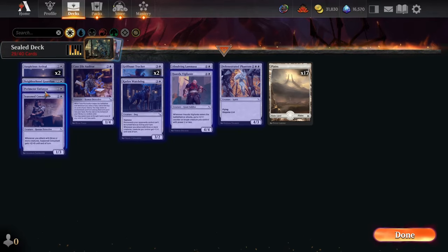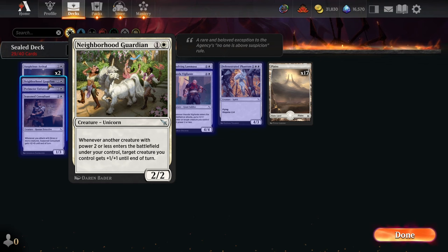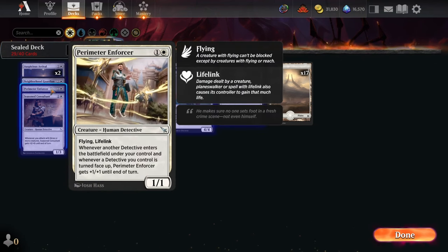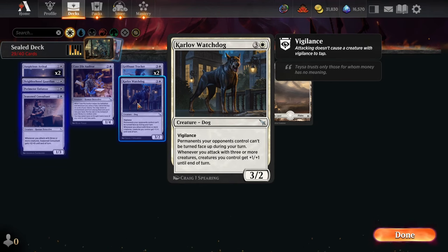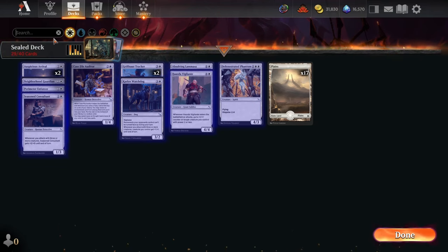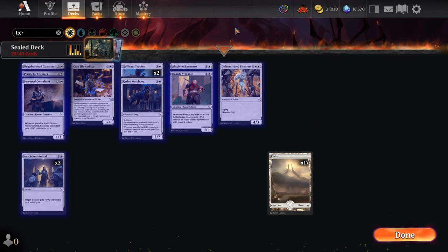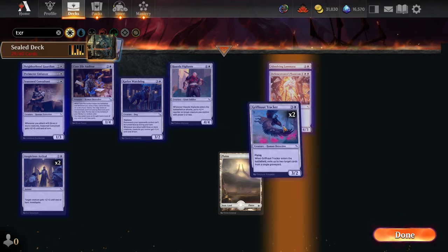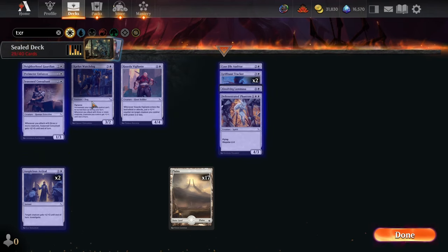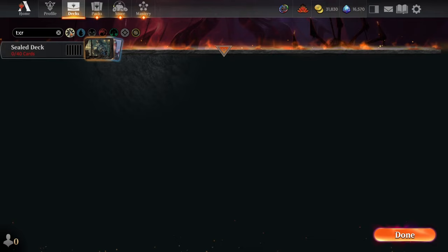Checking out the whites — pretty good aggressive stuff. Neighborhood Guardian is premium along with Perimeter Enforcer. We have the double Dogwalker towards white as well — we can play that even if we're not playing red, treating them as three-mana face-down creatures that flip up and make some dogs. That gives us the wide board state needed to trigger the Karlov Watchdogs to give the whole board +1/+1. Really nice go-wide aggro stuff out of white. There's certainly some filler creatures like Lamassu Phantom, the Trackers, and the Case File Auditor, but the rest plus two Dogwalkers is a decent reason to be interested in white aggro.